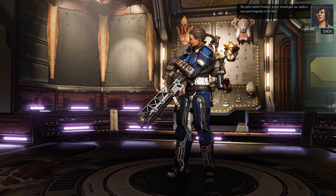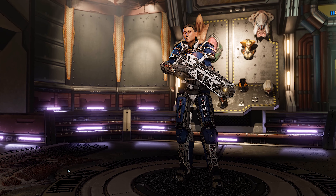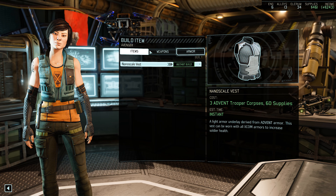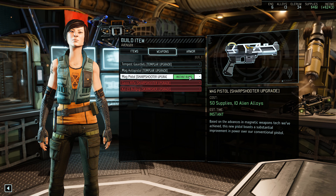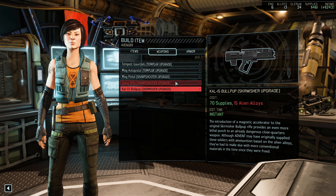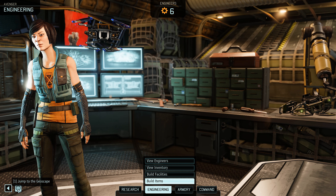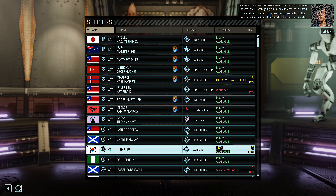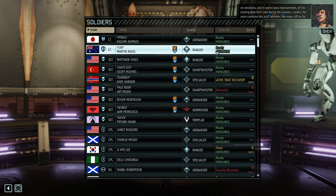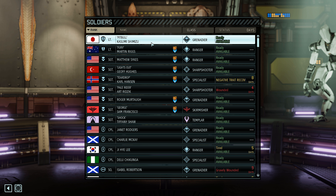The aptly named Predator Armor should give our soldiers increased longevity in the field. That kills me — poor Danko. If he had had the Predator Armor, that wouldn't have killed him. He was just one mission away. That is rough. I have just enough alloys to upgrade one of these lighter weapons. So here's what I'm going to do: when we come back, I am going to go to the Black Site. I need to figure out what squad we're going to bring. Even without Danko, we have at least a number of sergeants and even a couple of lieutenants to choose from. I'll try to figure out what kind of squad we need and when we come back, we'll go to the Black Site and try to get off the Doom Clock.